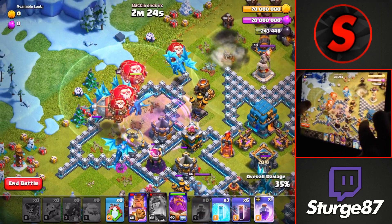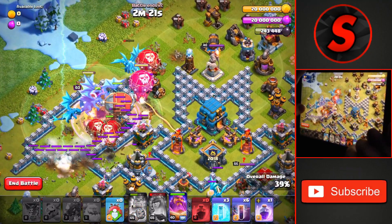Then drop the battle blimp on the left to head all the way over to the right and take down the town hall.